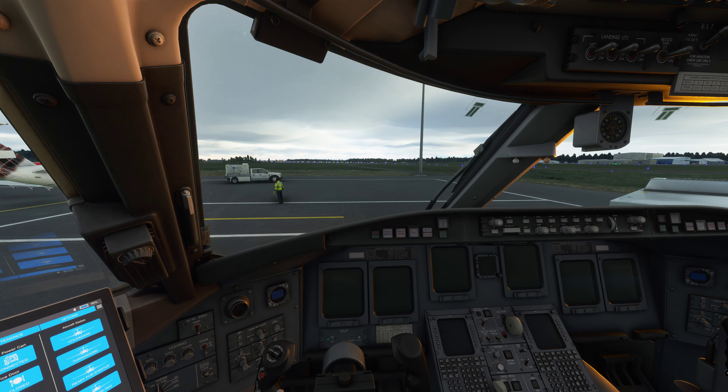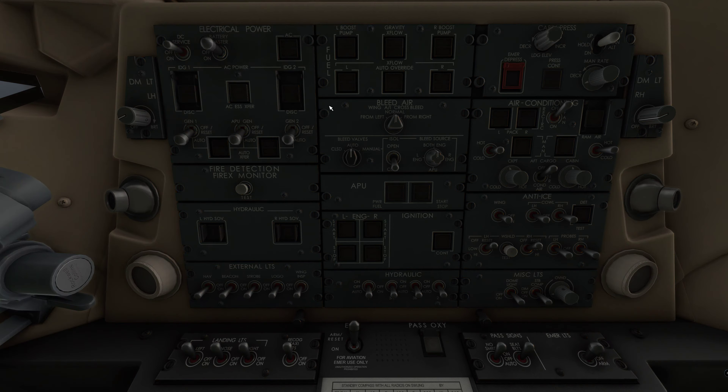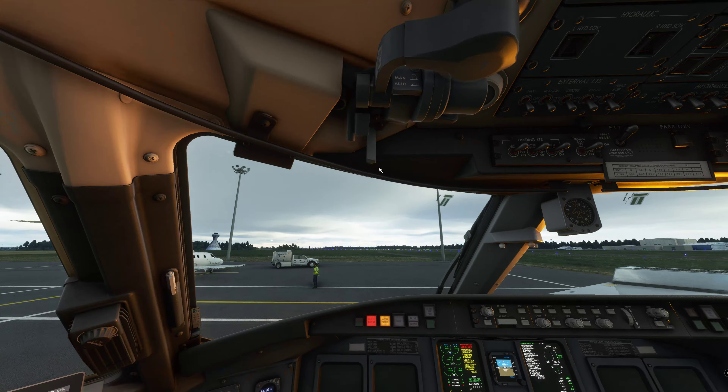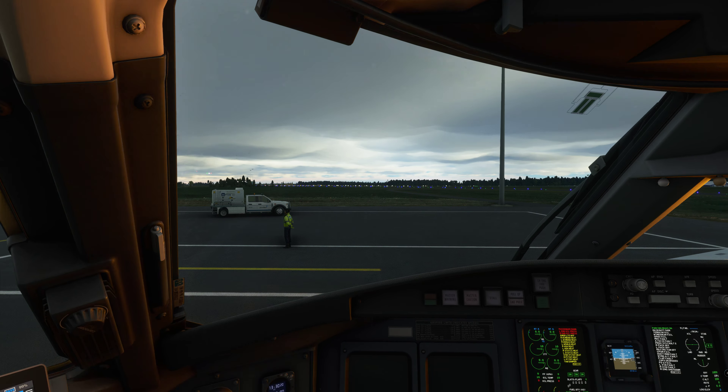We'll look up to the top panel — I have got my custom views set up so we can see the overhead panel, which is pretty cool. What I am going to do now is turn the battery isolator on. We've got a couple of warnings coming in — Newcastle clearance delivery for Loganair 79R on 155.